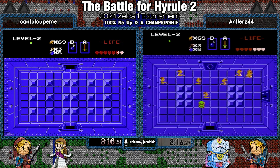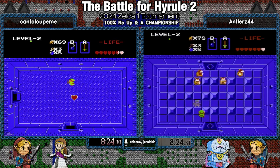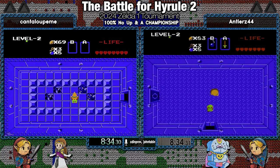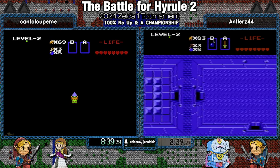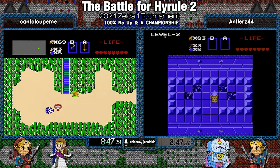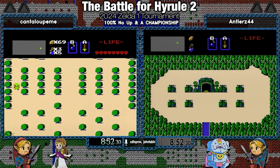Wow. Antlers keeps getting PBs in races because not all his PBs are optimized to his skill level, so he can still do that — which is pretty crazy at the level he's running. He's gotten some PBs in races this tournament, but it's been delightful to watch him just keep getting better and better. Cantaloupe's first out of two — it's only going to be a couple of seconds, though. I think they both skipped the Muldorm's key. They'll have to pirouette level one.